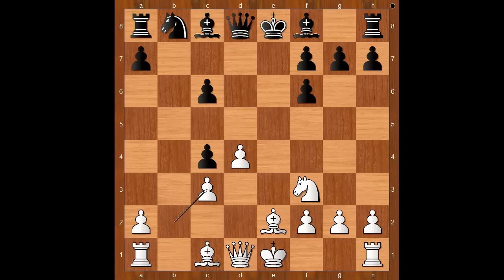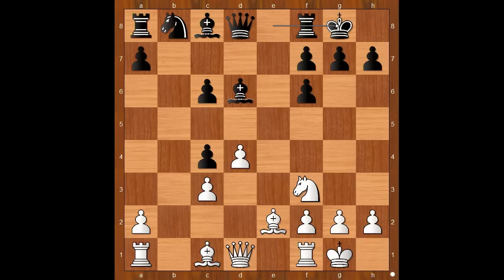Pawn takes pawn on c3. White has a better pawn structure. Bishop to d6 and both players castled kingside. It is white to move. Bishop takes on c4 immediately is possible, but Carlsen played knight to d2, intending knight to c4. He also wants to play bishop to f3, applying pressure on the pawn on c6.